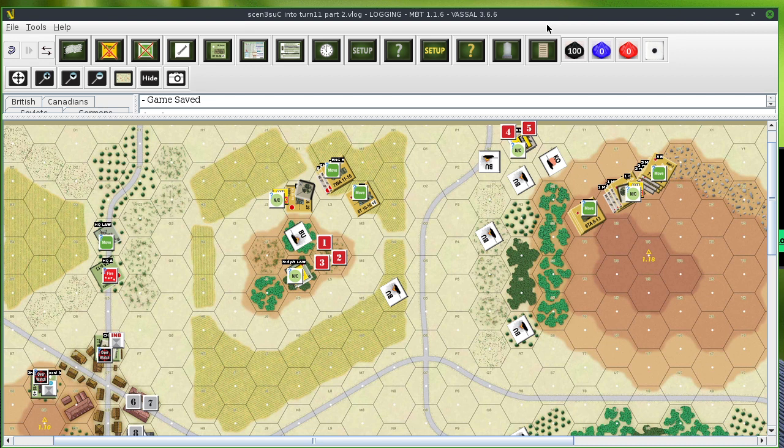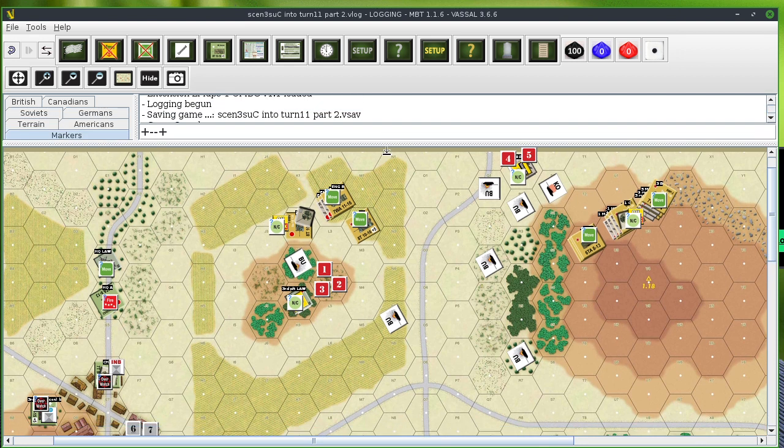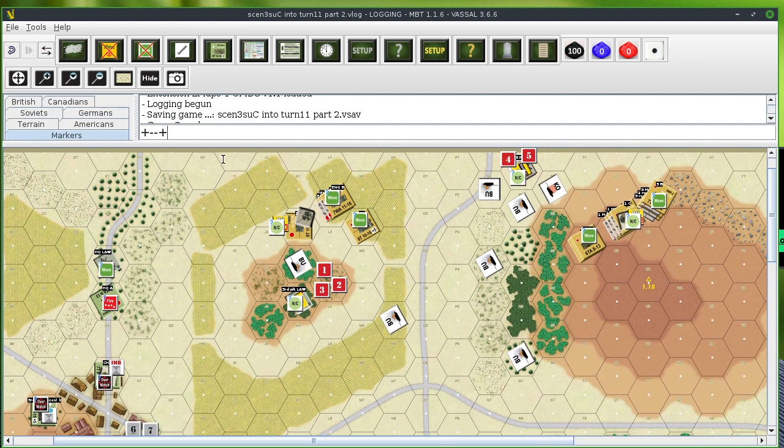We are on turn 11, part 2 of turn 11. We're entering the movement phase now — actually it's a combat phase. No, actually it's the first air phase. There is no aircraft on the board, so there's none. And now we're going to do the combat phase.